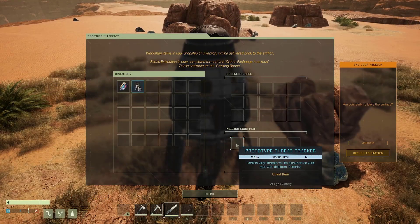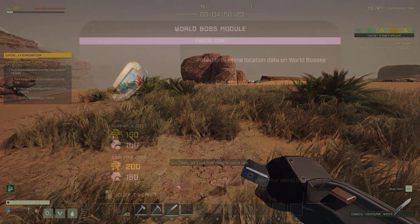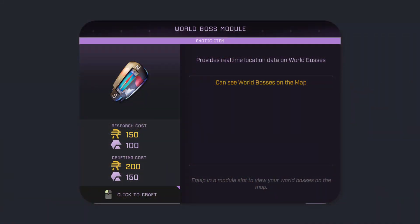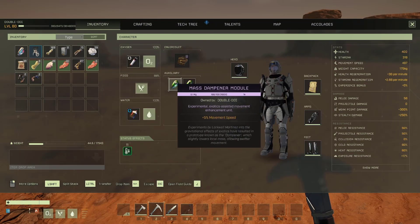Upon drop down, remember to take the beacon from your drop ship and carry it with you at all times. The only exception to this rule is when you drop down with a world boss module from the workshop. With that said, let's get started with the rest of the mission.